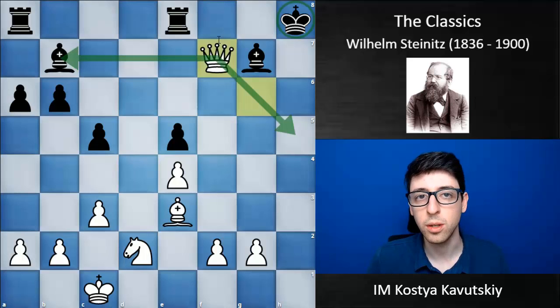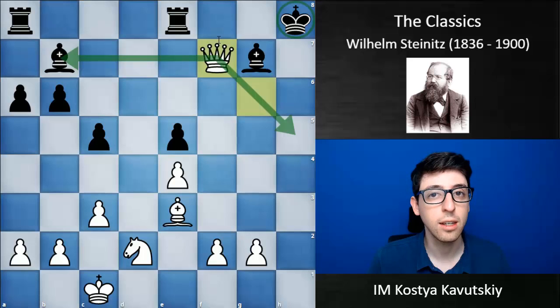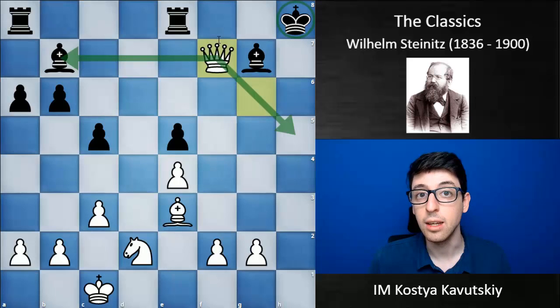Despite a lot of nice attacking games like this one, at a certain point Steinitz decided to shift away from attacking play toward positional features — such as controlling the center and making sure his position had no weaknesses, while trying to provoke his opponent into making weaknesses he could later exploit. Steinitz believed chess was a balanced game, and that an attack started before one is ready is a mistake in itself. As black, he believed in accepting gambits and punishing players who attacked too frivolously.